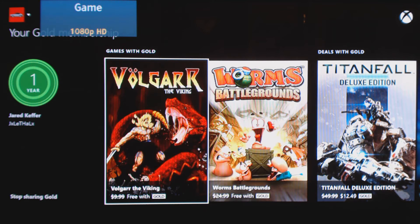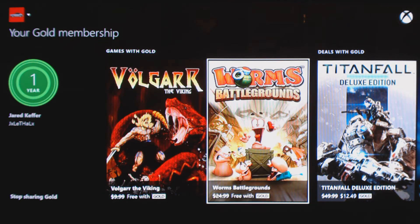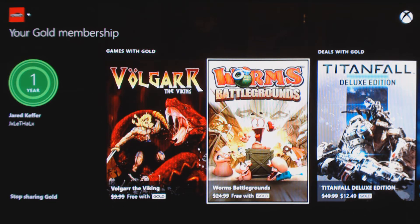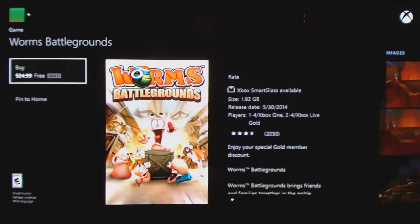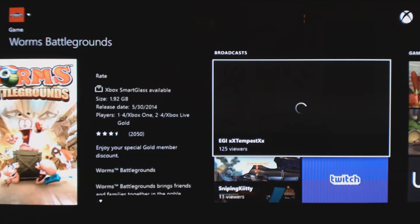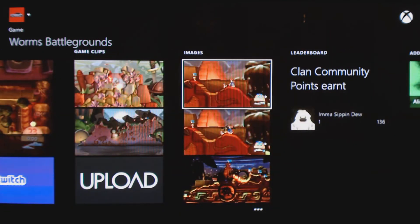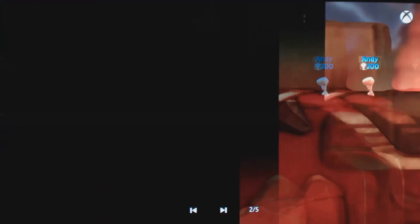We actually get two new games this month on the Xbox One — it's still one free game, but at least two newer ones because we were seeing that stupid Crimson Dragon for like the eighth month in a row. So you get this Viking-style game, which I showed you last month, and then Worms Battleground. It's a small game, and you know how we all complained about the indie games being the free game.